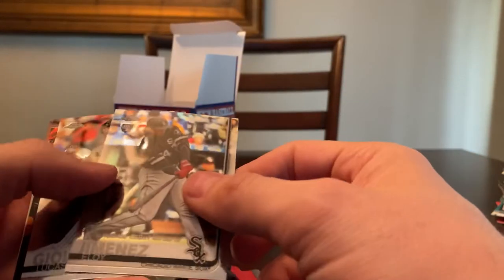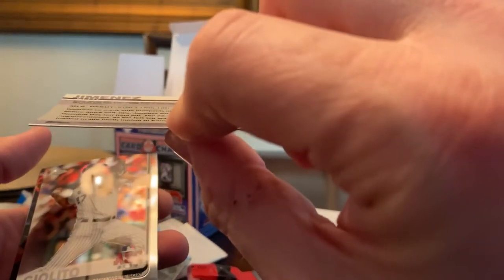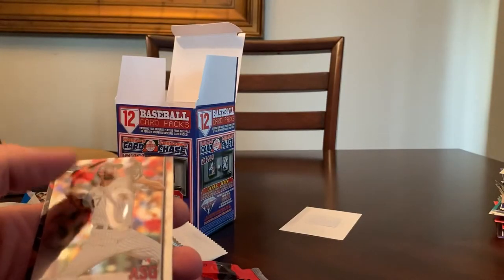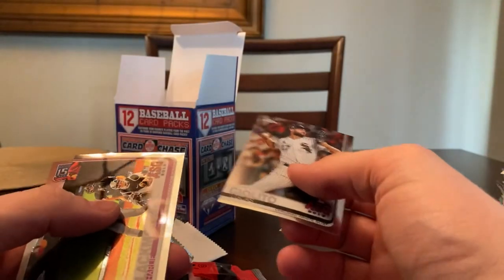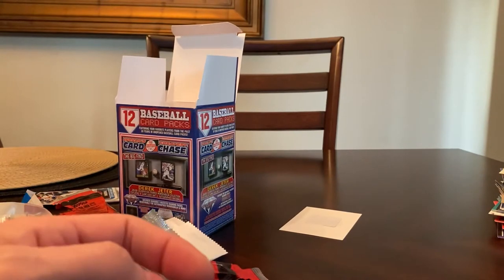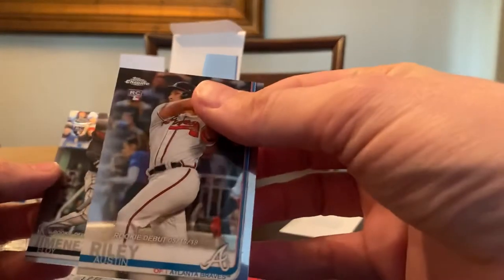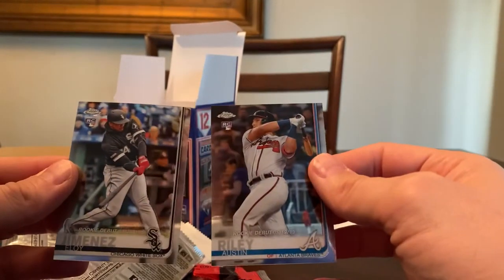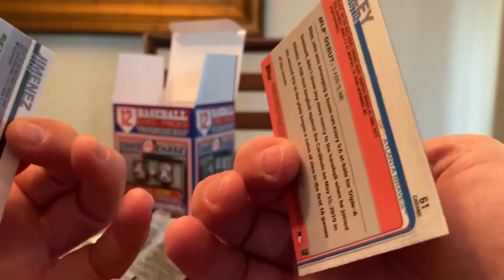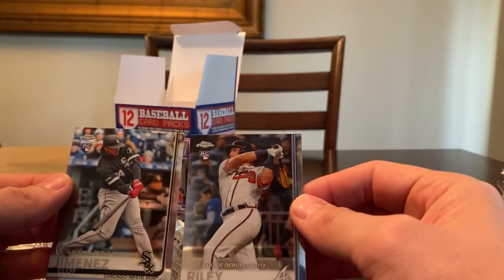Eloy Jimenez rookie debut — 0 for 3 with one run, an RBI, and hit by pitch. I feel like that's a good card. Lucas Giolito. None of these are numbered — Kerry Blackmon and a Teddy Williams. The ones I would consider the good pulls from today's video would be the Riley Austin rookie debut and the Eloy Jimenez rookie debut. Now, does the rookie debut card make it less collectible? I don't know, but these are good players.